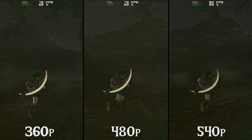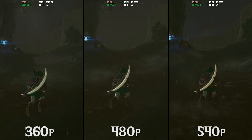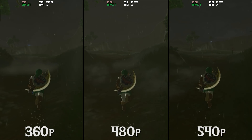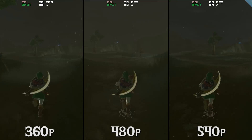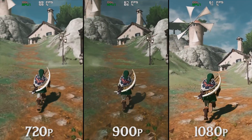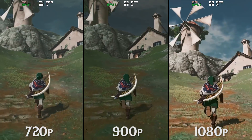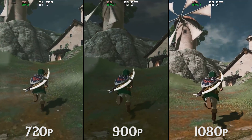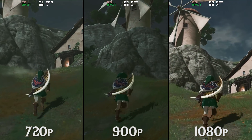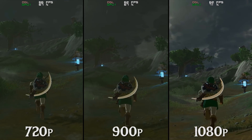The performance differences we are going to see in this benchmark test will mostly be seen when we are pushing past the stock resolution of the Wii U itself, 720p. So as you can see, we are now testing 720, 900 and 1080p graphics packs against one another. It is at this point in our testing that we can see our GPU utilization, especially in the 1080p graphics pack, moving well up past 70%.